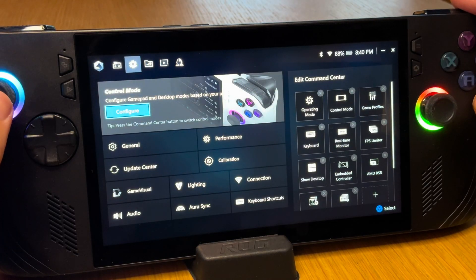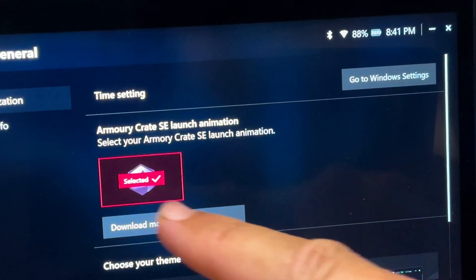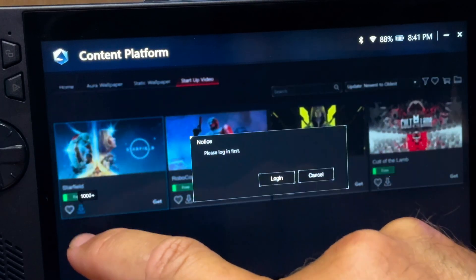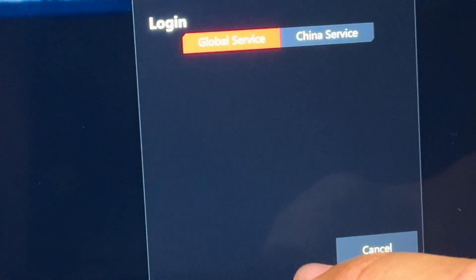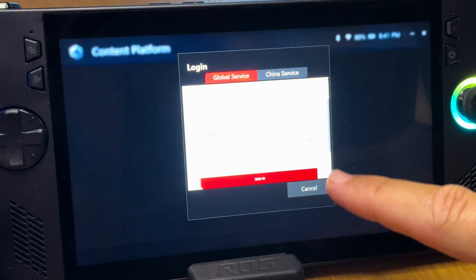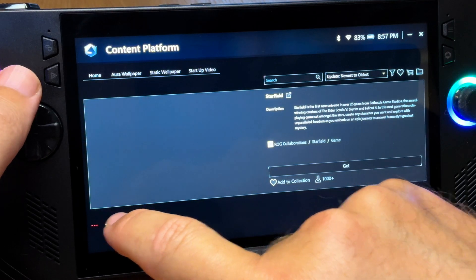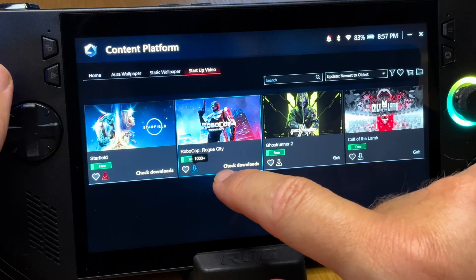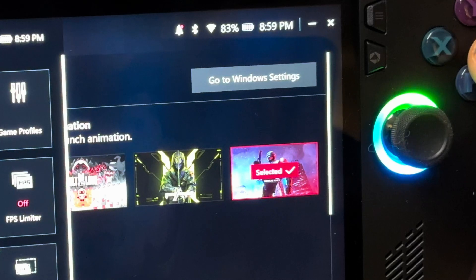New boot animations are here. Let's head to General, then Personalization, and in the new launch animation section press 'Download More.' I'll grab the Starfield one to try out. It's asking us to log in to our Asus account, which is a little weird — why do we need to log in just to download a wallpaper? Asus, come on. I've logged in and I'm going to download all of them. There are just four at the time of recording, the day after Ally X launch day. Let's hope they add a lot more and even open it up for the Ally community to do custom ones — that would be so great.